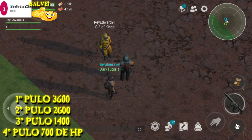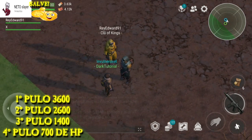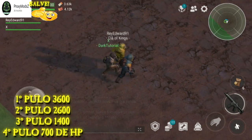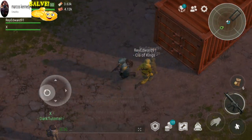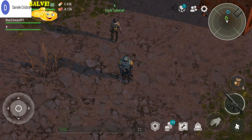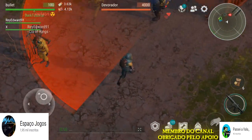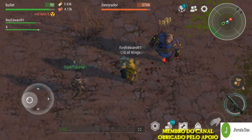2.600 de vida, 2.600, 1.400 e 700. Marque esses valores no papel — esses são os momentos exatos que ele vai efetuar o pulo. Sabendo dessa técnica e dessa estratégia vai ficar muito mais fácil para você fazer a eliminação dele. Essa dica foi do Espaço Jovem, grande salve!